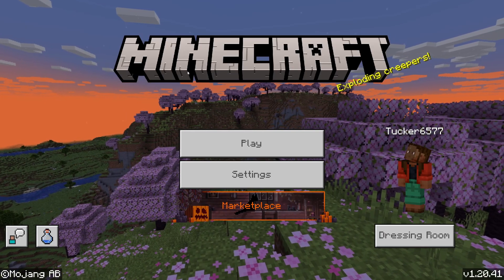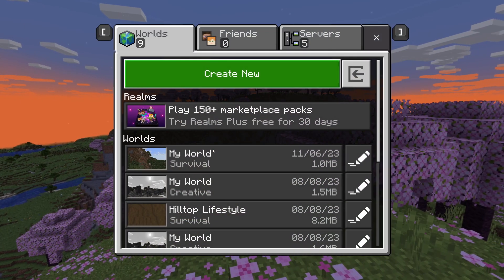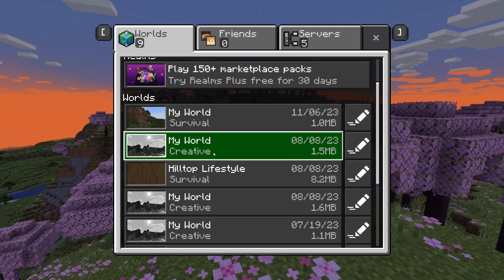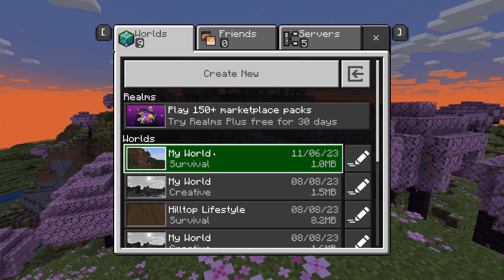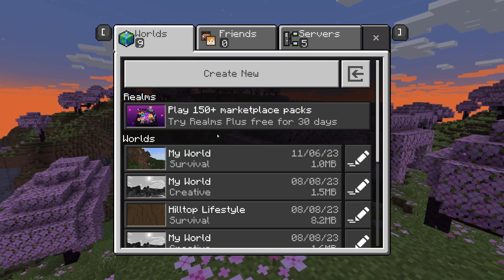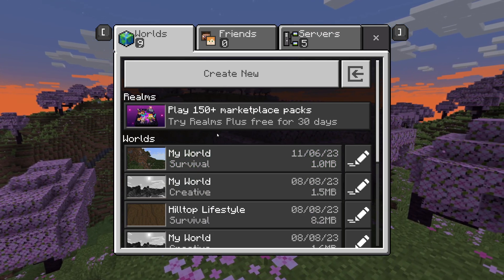Firstly, what you need to do is go and click on Play on the Minecraft main menu. Now you need to find the world which you want to delete. Just remember, once you delete it you won't be able to recover it, so make sure you're deleting the right world and that you definitely want to delete it.